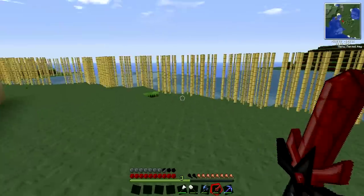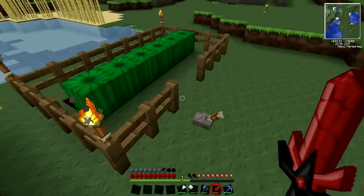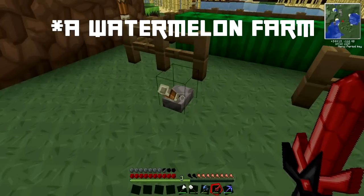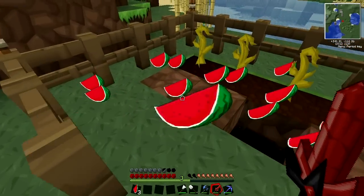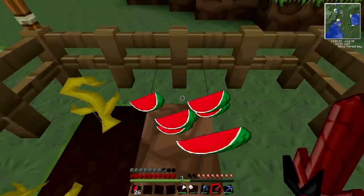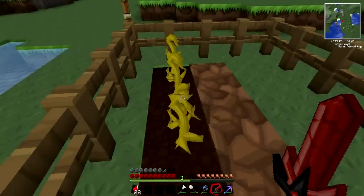Some cactus here. We've got a lot of reed — I don't know why we have so much. Here we have a pumpkin farm, but it's actually automated. I did that myself. I'm not really good at redstone, so it kind of glitches out a little bit, but it works. Gives us what we need — cheap source of food.